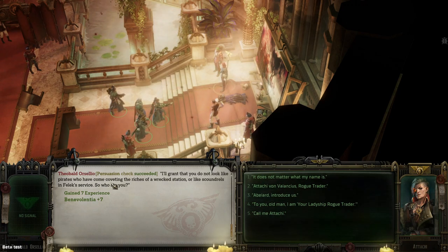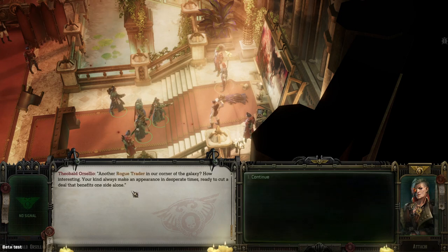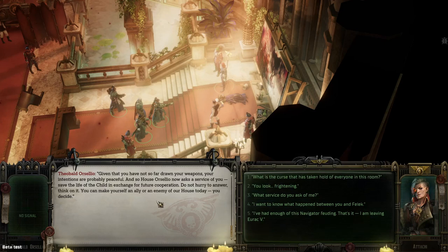'I'll grant you, you do not look like a pirate coveting the riches of a wrecked station or scoundrels in fleck's service — so who are you?' We say we're Atachi, Rogue Trader. 'Another Rogue Trader in Arcalaca. Your kind always seem to make an appearance in desperate times trying to cut a deal that benefits one side alone.' He's not wrong. Given that we haven't drawn weapons, our intentions are probably peaceful — and so the house is now in service of you. Save the life of the child in exchange for future cooperation.